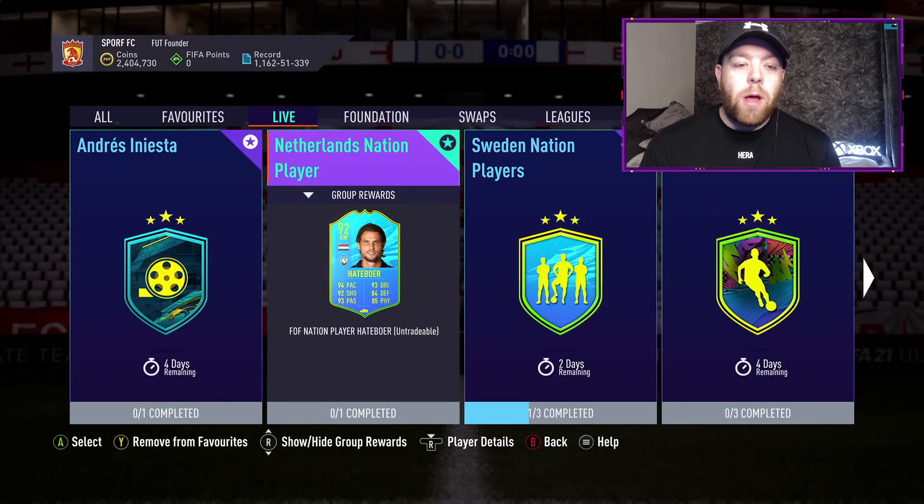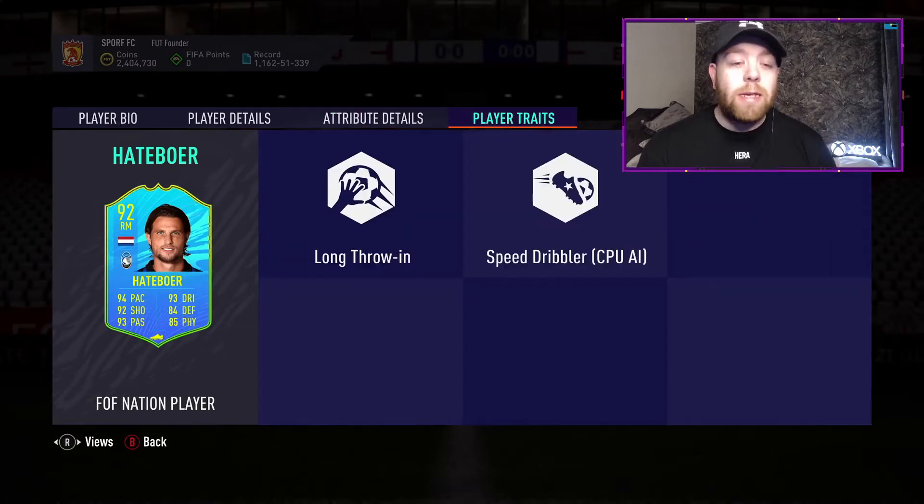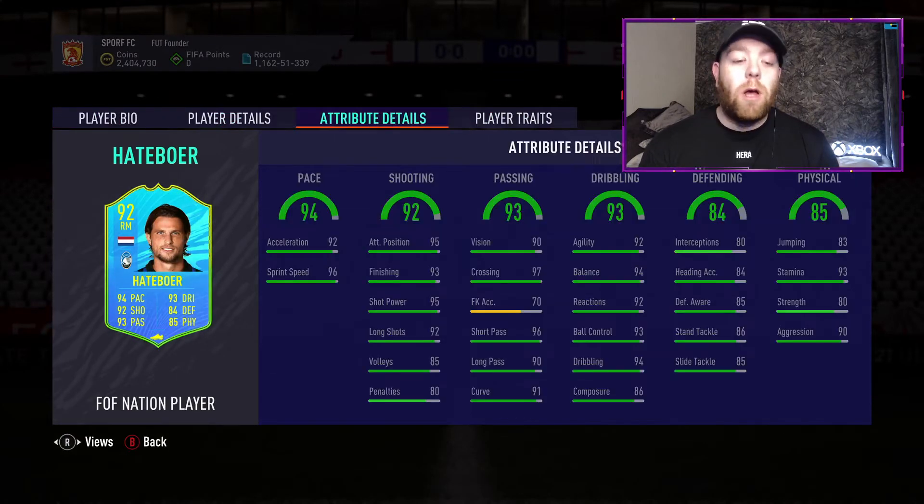So the Hatboer SBC — let's take a look at that card. 92 overall, 94 pace, 92 shooting, 93 passing and dribbling, 84 defending, 85 physical, an absolutely amazing card. 4 star, 4 star, and those in-game stats — like you should look at his in-games. Good pace split: 92 acceleration, 96 sprint speed, 93 finishing, 97 crossing, 96 short passing, 90 long passing, 92 agility and reactions, 94 balance and dribbling, 93 ball control, decent defensive stats, 93 stamina, 80 strength.